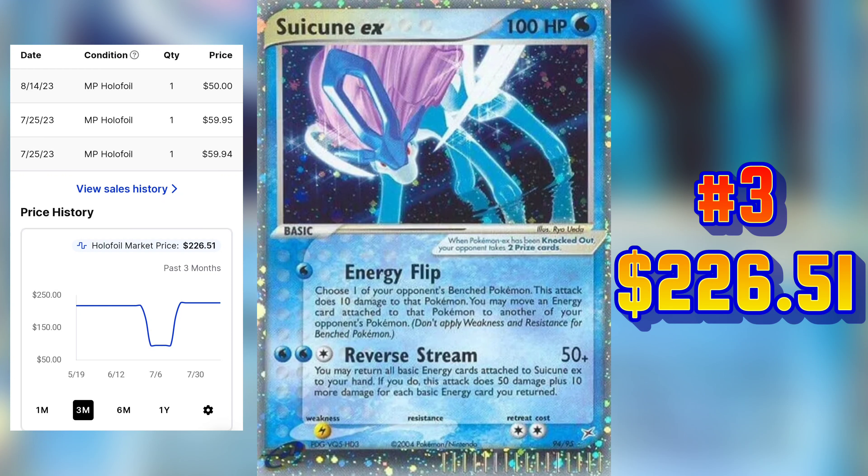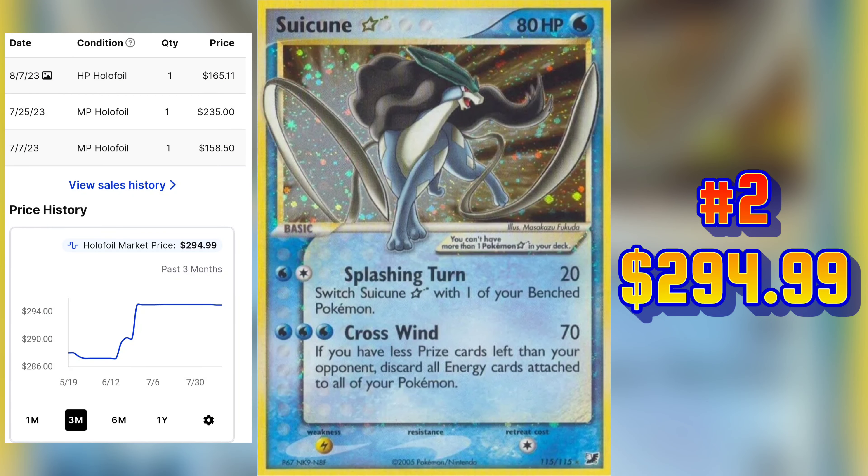Coming in at number 4 is this Suicune Holo from Aquapolis. The market price for a near mint copy of this card is $194.09. The last sale on TCG Player for this card was a damaged copy and it sold on August 7, 2023 for $29.99.